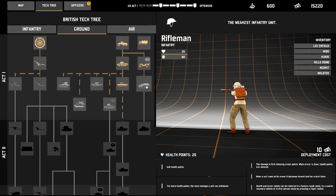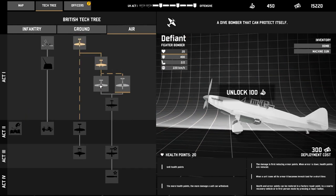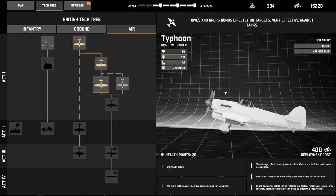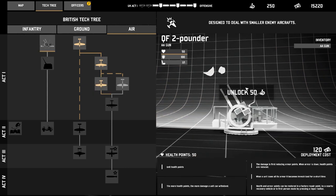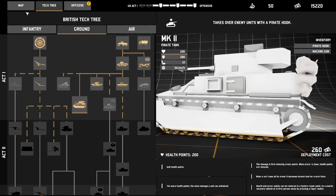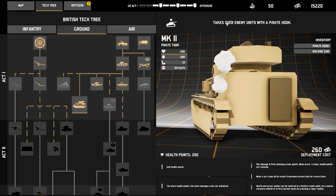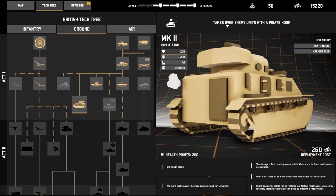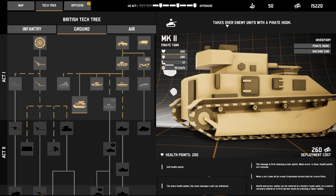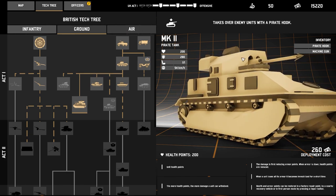Let's upgrade in the tech tree here — we can get some better artillery, a dive bomber, and a Churchill. And... a pirate tank? We finally get to use those harpoons the British have. This tank has a pirate hook on it — it takes over enemy tanks! This is amazing. We need an entire army of these.